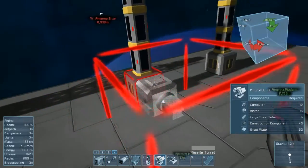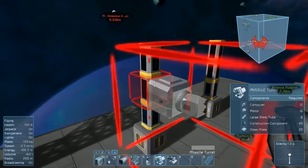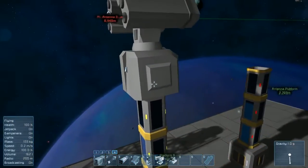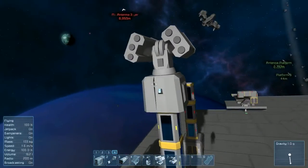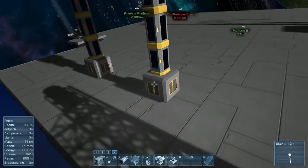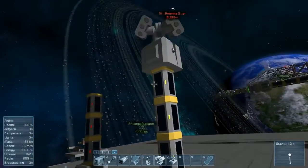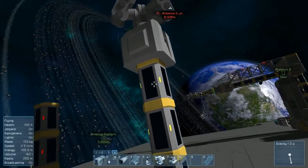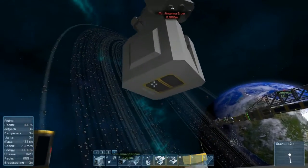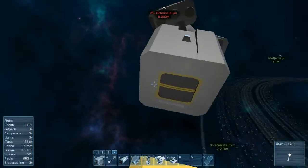What we have first is the turrets for large ships and stations. Now to convey ammunition to the turrets — because both missile and gatling turrets will require ammunition — you'll have to set up a conveyor system as we've shown previously and connect it to the bottom of the turret. Go ahead and remove that piece so you can see the only connection piece to it is on the bottom.